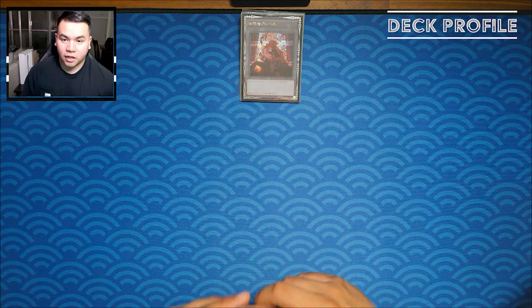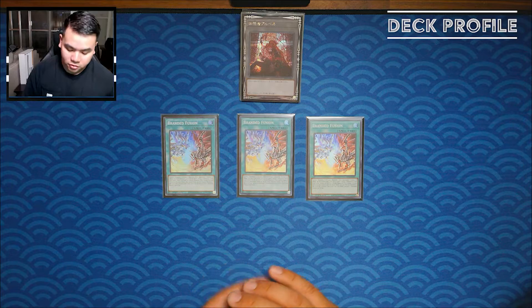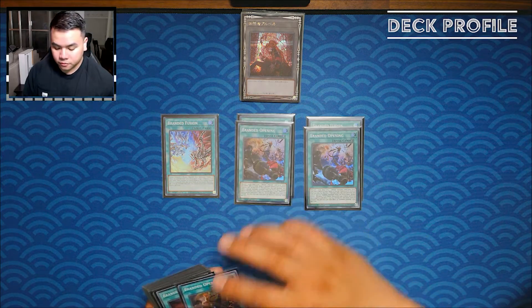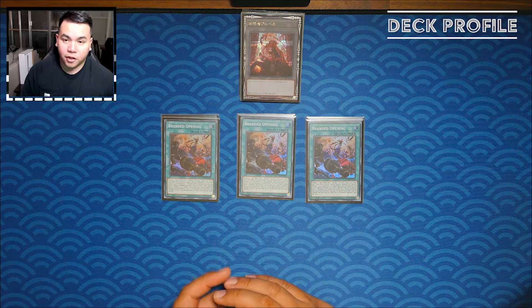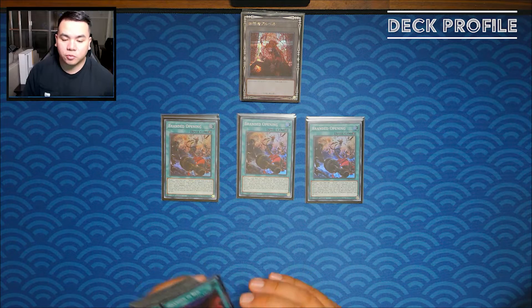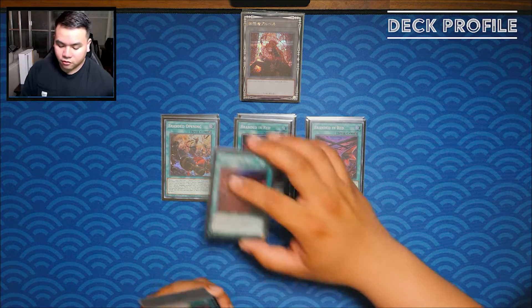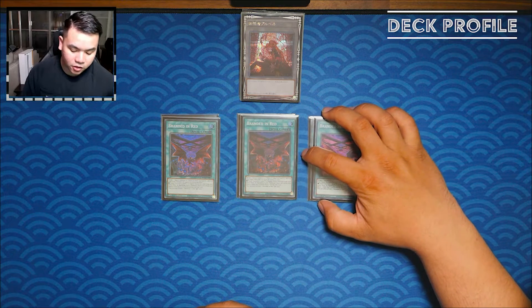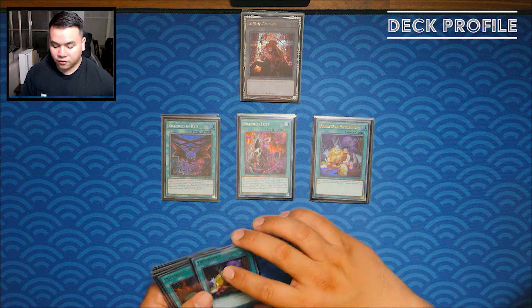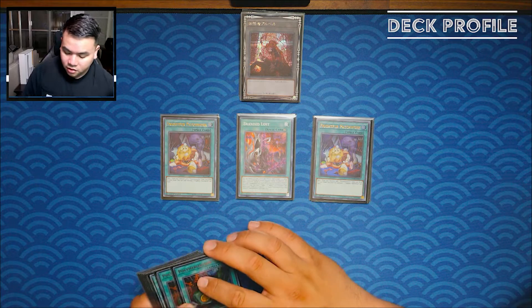Starting with our monster lineup: triple Aluber, pretty standard by now. Gamers Choice has Alubers for $25 pre-order if you're interested. Then Ad-lib at one — I wanted to add Dramaturg but that would push this to 41 cards and this is a 40-card build. I dropped Comedy and put in third Tragedy again.